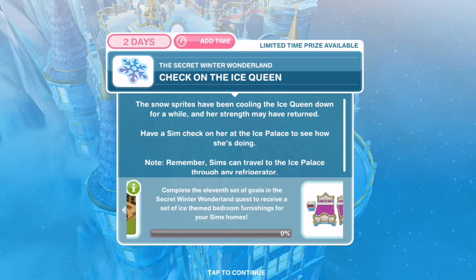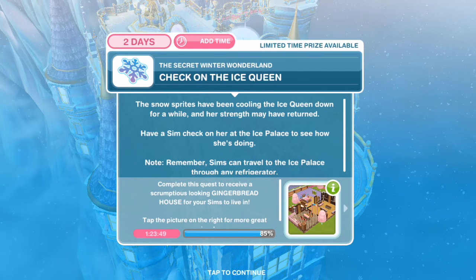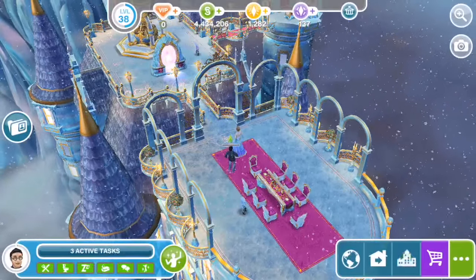The first task is to check on the Ice Queen. The Snow Sprites have been cooling the Ice Queen down for a while and her strength may have returned. Have a Sim check on her at the Ice Palace to see how she's doing. That's a five-minute task.